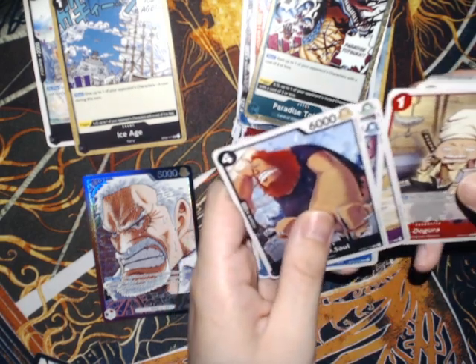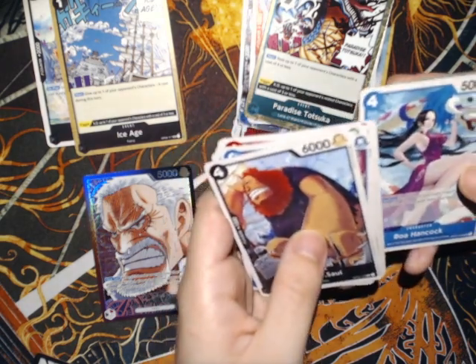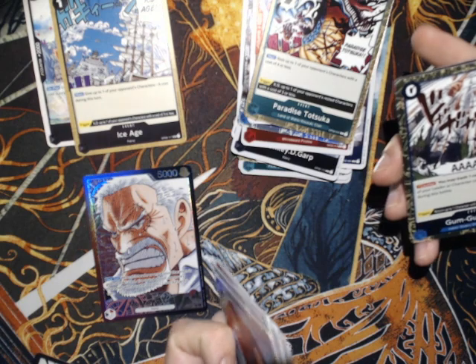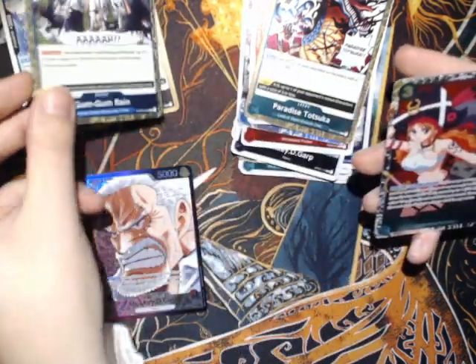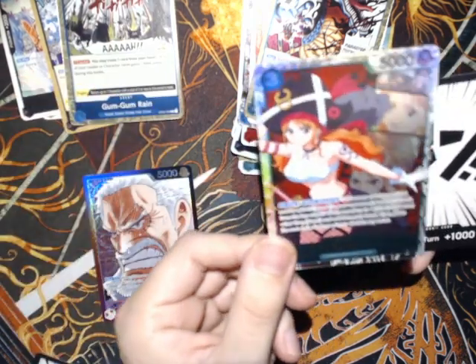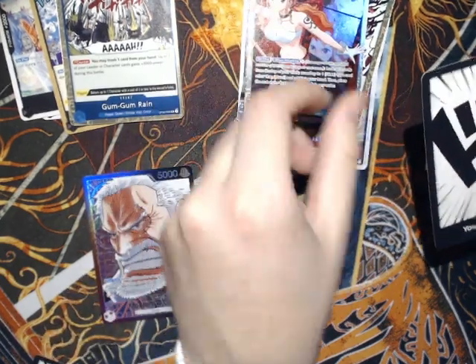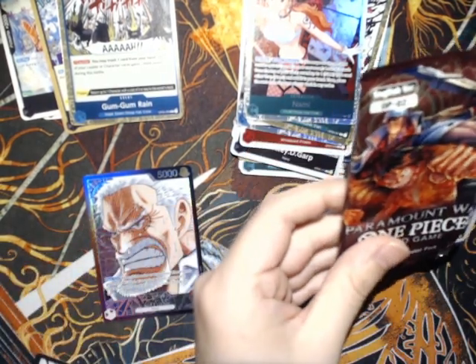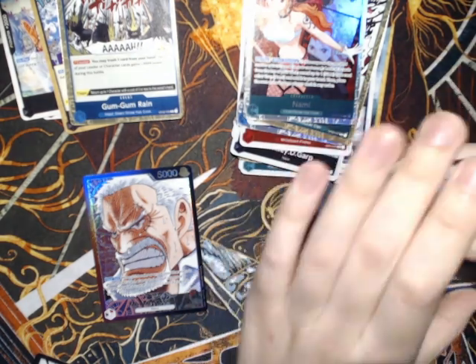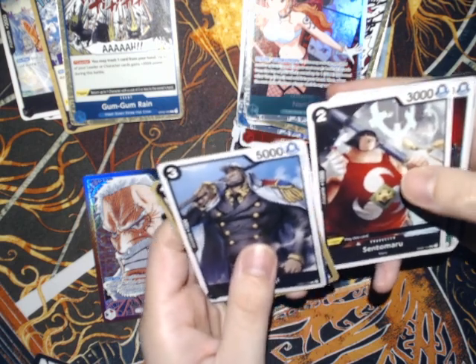I started getting into One Piece pretty recently — I started with the Netflix show, that's what got me to dip my toes in. Now I'm pretty deep in the manga — I'm towards the end of Thriller Bark, which has been great. Gum Gum Rain — I like that. Oh hey, super rare film Nami! I think that one's valuable and it sees a lot of play in the green-purple Flamingo build as part of the film package. I think it's still good going into Set 6 because there's going to be another Uta leader that uses the film package.